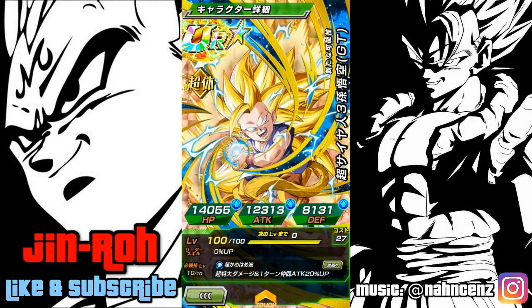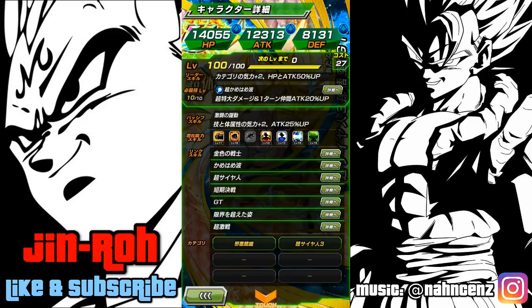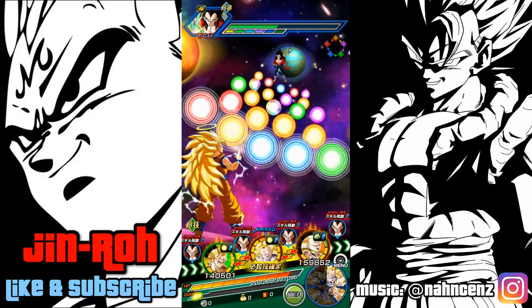Hey, what's going on? So I realized I didn't do a video on this physical Super Saiyan 3 Goku yet, so I figured I'd do a quick video on him since Kane had set him as a leader and I just came across it. He does have the ability for supreme damage to enemies and also raises attacks for allies up to 20% for one turn. He does have the Shadow Dragon Saga category, which has plus 2 ki and HP attack of 50%, so we'll benefit from that leader skill. He's also a decent support unit — he'll add plus 2 ki and 25% to attack for tech and physical types.